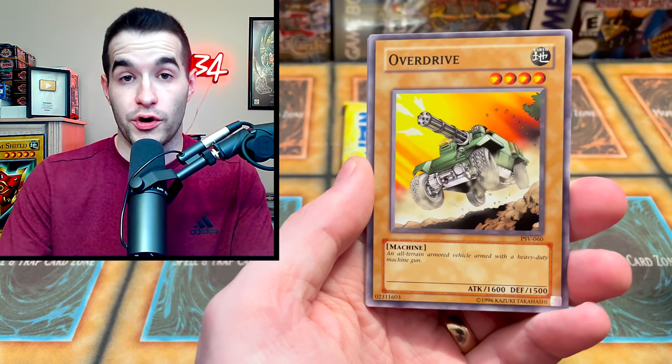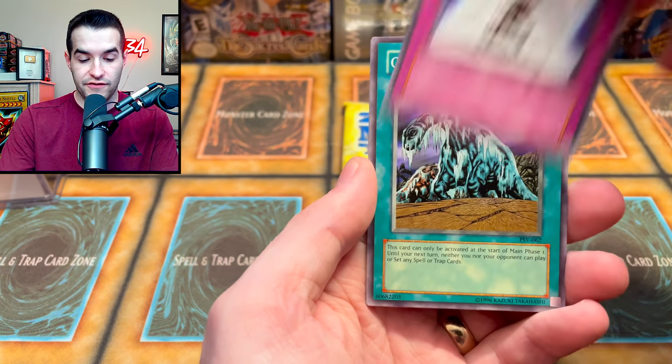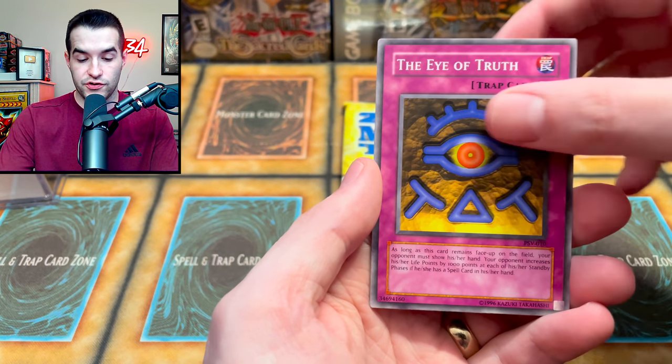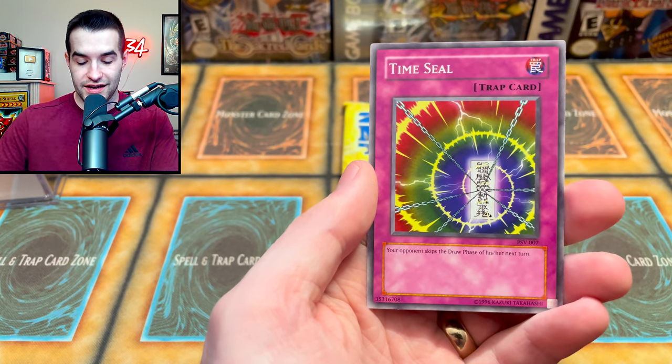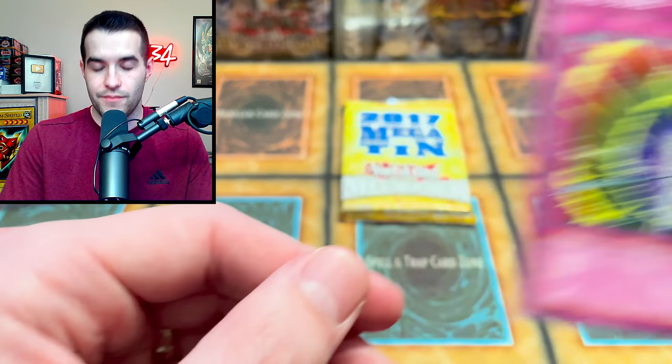Drill Bug. We got a Burning Land — that's like burning our money on these products. Overdrive. Light of Intervention. Cold Wave. The Eye of Truth. All Seeing White Tiger. Skull Invitation. And a Time Seal. Not great.